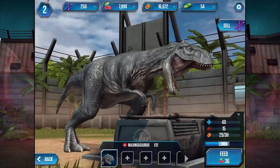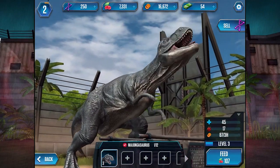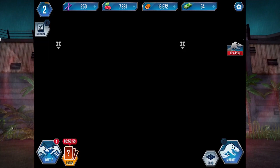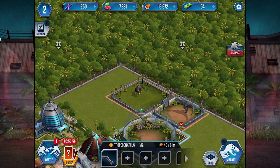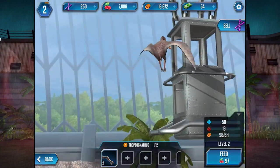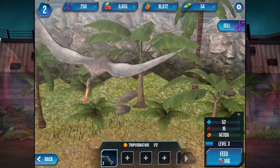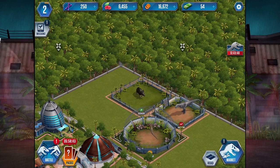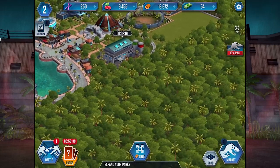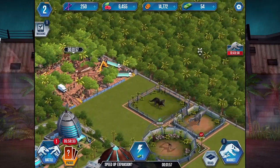Hey buddy, you look like you need some food — let me fill up the truck for you. Go ahead and eat, good sir. Why only level three? We could totally level them up more. How about the Tropeognathus — I don't know dinosaur names, guys, you'll probably have to teach me in the comments. He's eating up to level three and we still have some food left. Are we finally ready to attack?